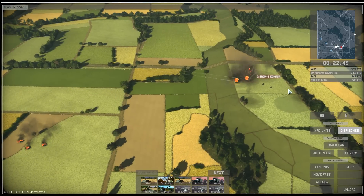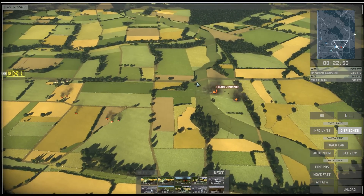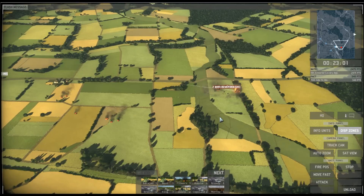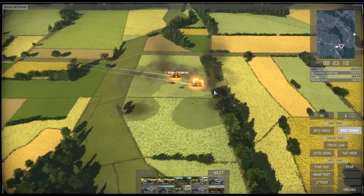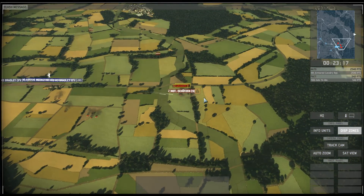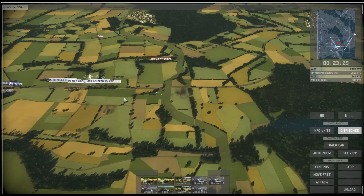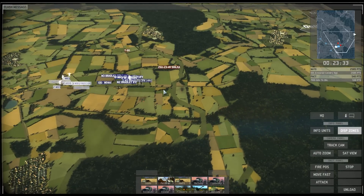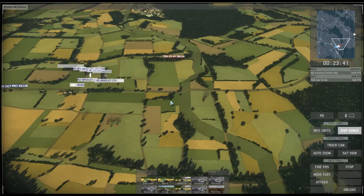I find dealing with ATGMs is rather like dealing with snipers: either you stay out of their line of sight and try to deal with them using indirect fire, or you charge in with enough forces that they can't deal with all of you at once. Looks like that's one of the ATGMs down and the other makes a run for it. T-80s normally would be a strong unit, but here it's alone, and lone tanks don't last long no matter how powerful they are.